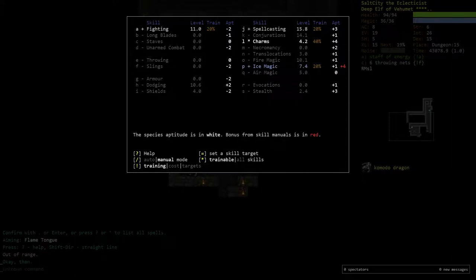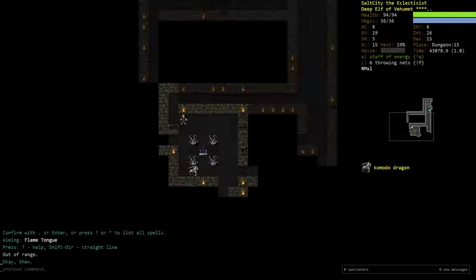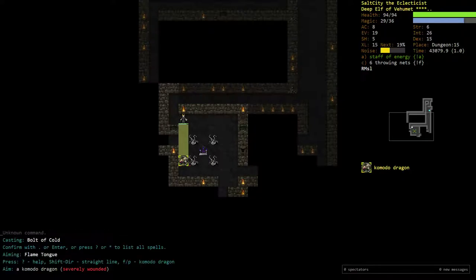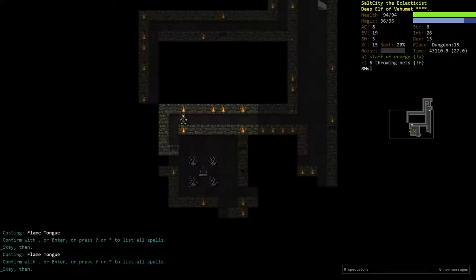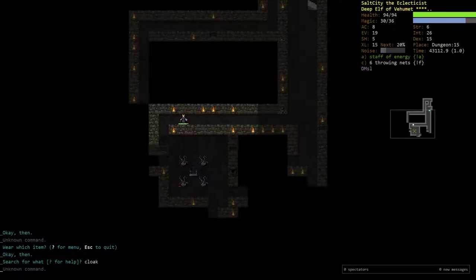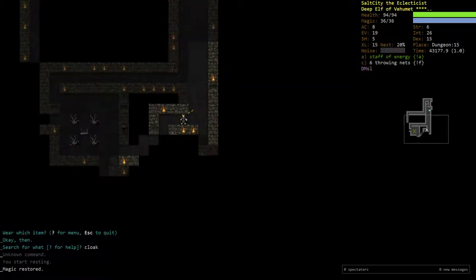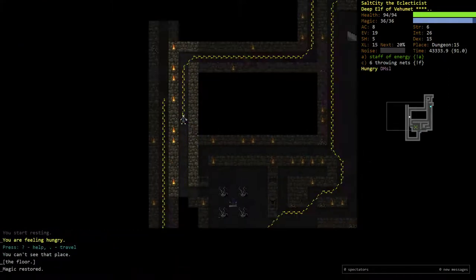Our training's going pretty well so far. The ice spells are getting trained pretty hard because of the manual training charms for repel missiles. I can probably afford to cast deflect missiles at this point, just to have it on. I thought I had a plus two cloak for some reason, but I don't. We'll carry on with our merry way.